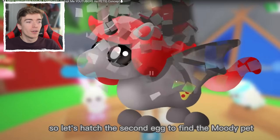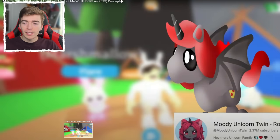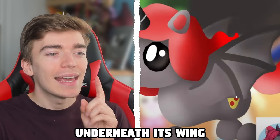What is the next one? The Moody pet — is that pizza? That looks very cool. So I think this is like an evil unicorn. It matches up with the Moody the Unicorn Twins logo — it's got the same colors, the same cool stuff, and it's like an evil unicorn pretty much, but with wings. And honestly, is that a slice of pizza underneath its wing? It looks like some pepperoni pizza or something.